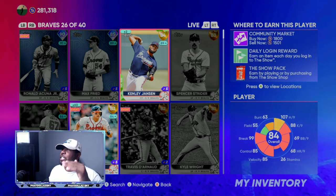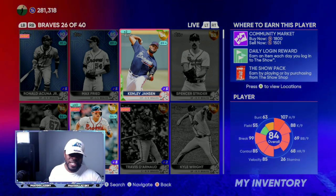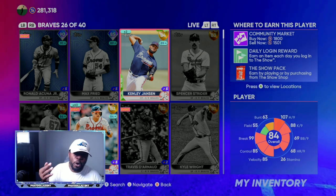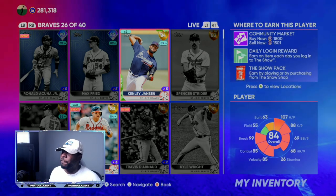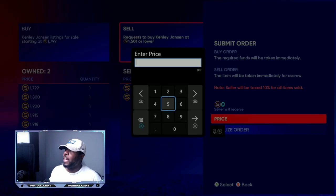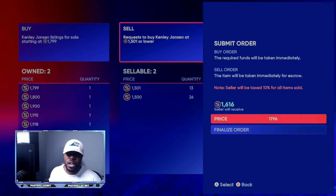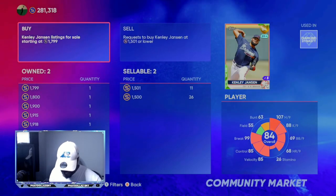Kenley Jansen is 84 overall - he's not over the 2000 range but he is over the quick sale value. 84 overall quick sells for 1500. If you are making them for 600 stubs or opening a gold pack and pulling him, that's triple profit on all the Kenley Jansens you have. A lot of people will quick sell him for 1500 stubs, but you can just sell him on the market and have even more profits - 1796, 1616, that gives you another 116 more stubs. Trust me, it adds up.